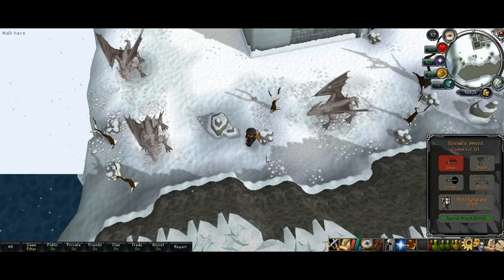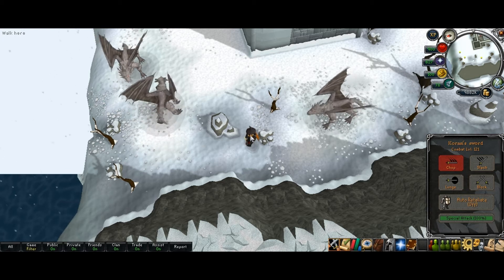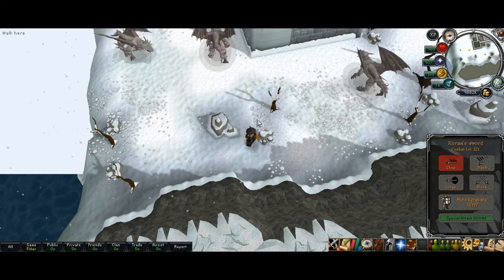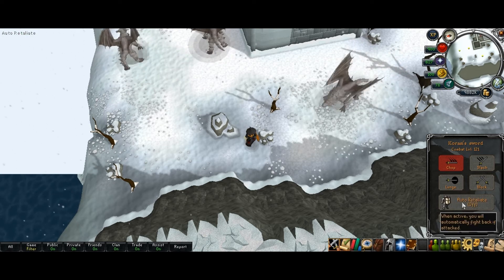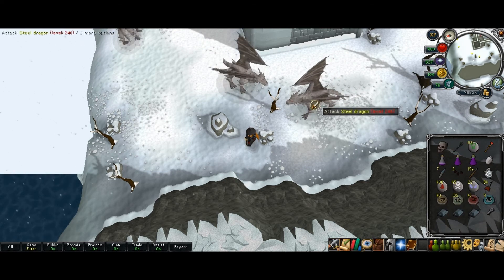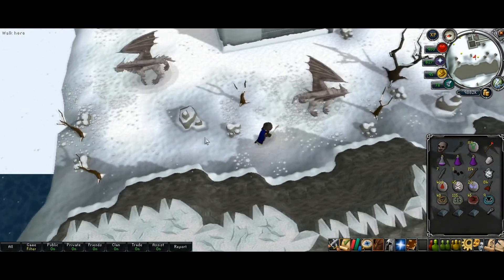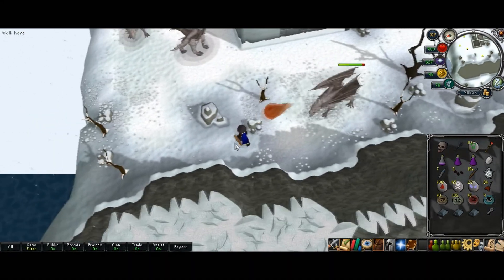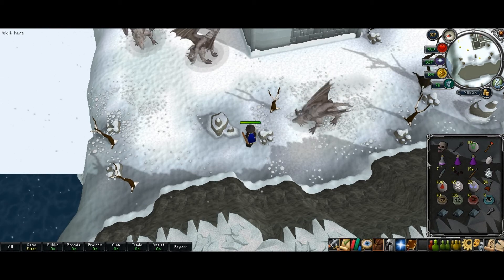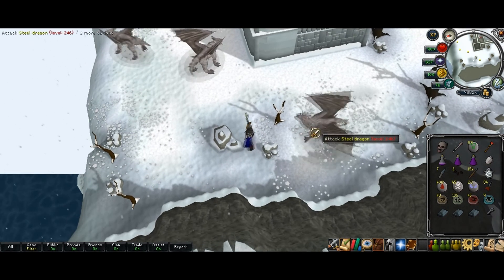I should show you how I do the Karasi's Sword spec without getting hit too much by the dragons. First, you have to have auto-retaliate off, then click on the spec, and then click on the dragon. Then you've got to click a little bit away from the dragon, and then you'll go quick to the dragon and click back, so you won't get hit by it.